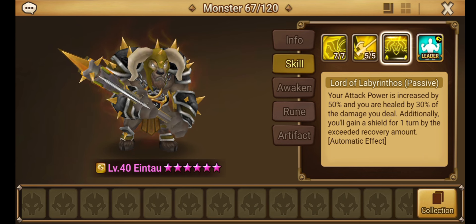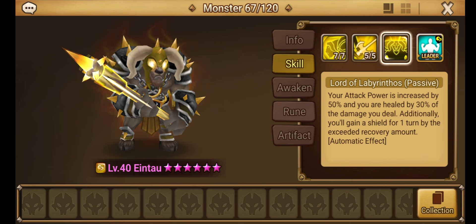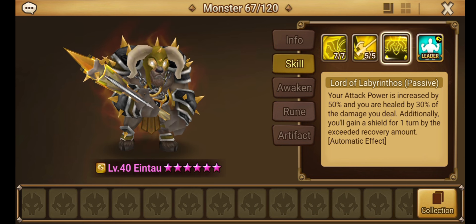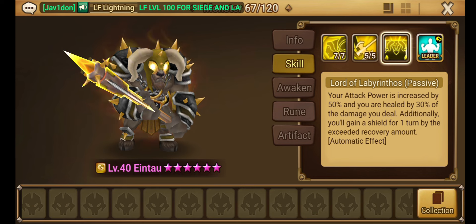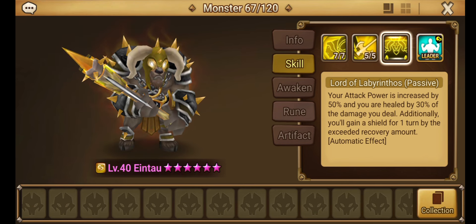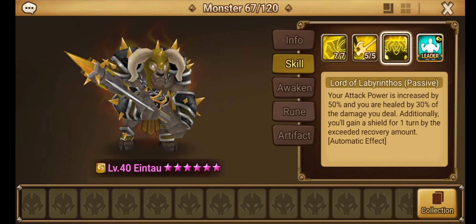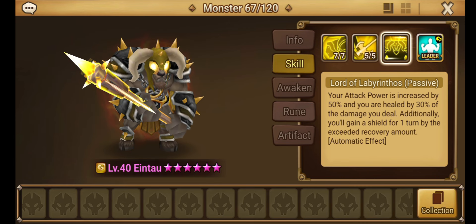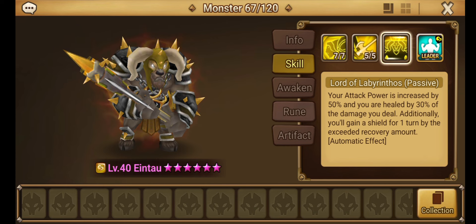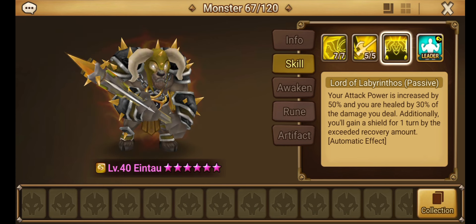I can't wait until they make a 2A for a lot of these units. When the Minotaurus gets his 2A, a lot of his kit is going to revolve around what it's already doing — the attack power increase, the shielding based on healing. I might genuinely use him every once in a while just for funsies. What do you guys think about Aintao? Let me know in the comment section below. See you guys in the next one. Peace.